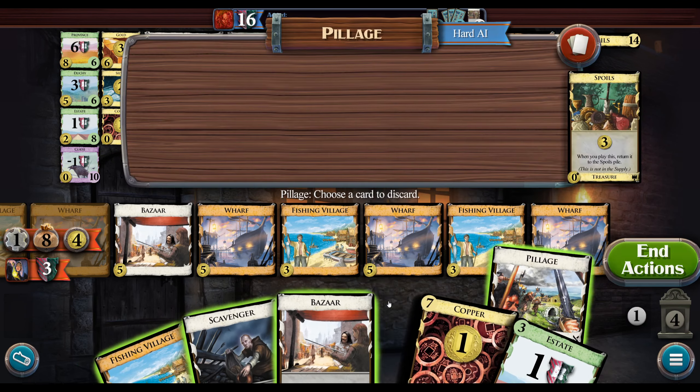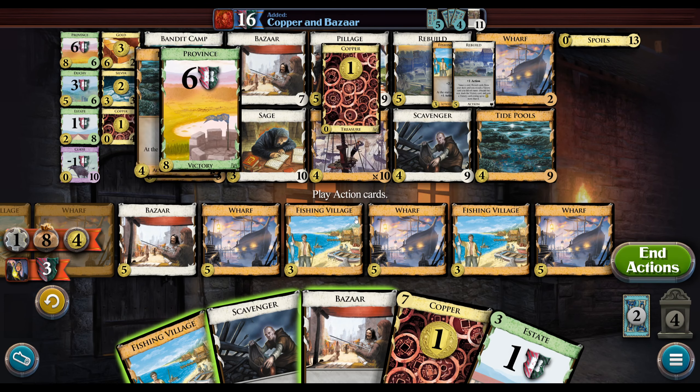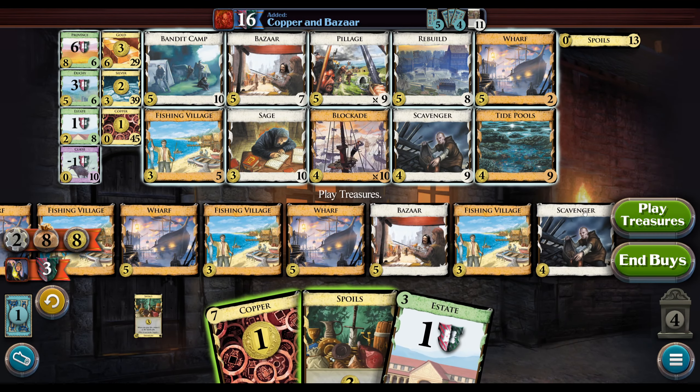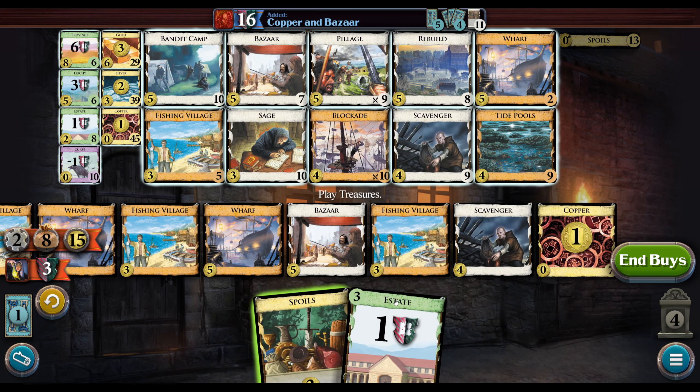We can't quite draw both the Spoils here. I don't actually know which is better between the Rebuild or the Tide Pools — I guess probably the Rebuild, but it's not totally clear to me. This bad Scavenger didn't matter one way or the other.